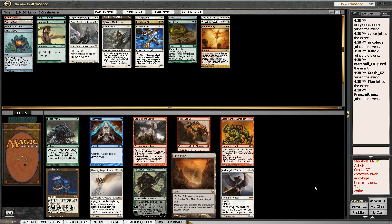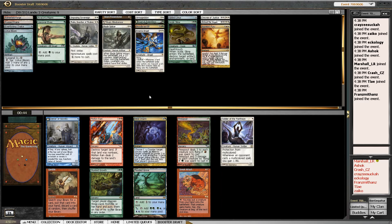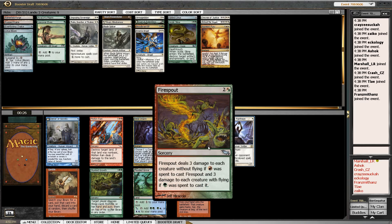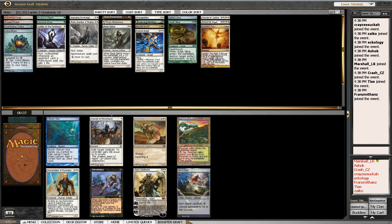Strip Mine and Garruk — this is actually interesting. Archangel of Thune is pretty powerful in a deck like this, and we're going to be making tokens. Archangel can really go off at five mana, but I'm going to take Garruk here — I just think it's a better card overall, more versatile, and does a lot for what we want to be doing. Sneak Attack — I could splash it but we don't really have anything to sneak in. I'll take this Soldier here. Fire Spout's not bad though it does kill a lot of our creatures.